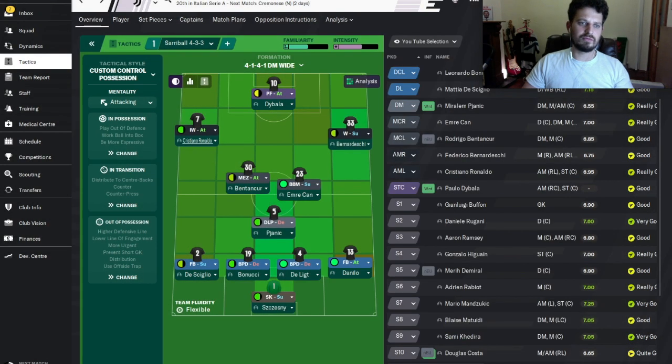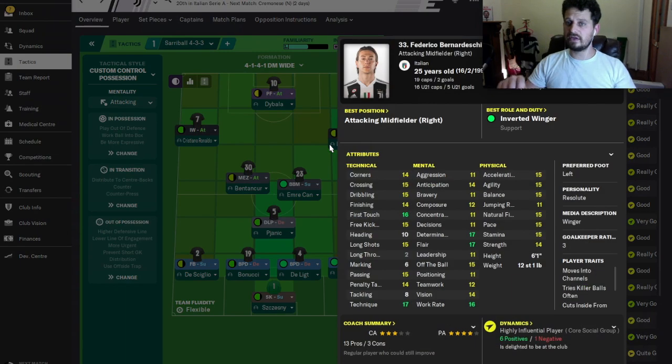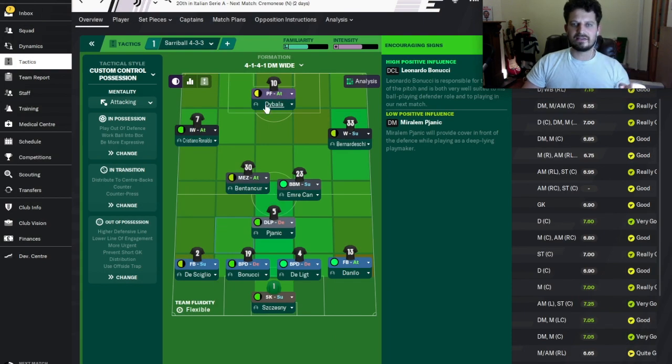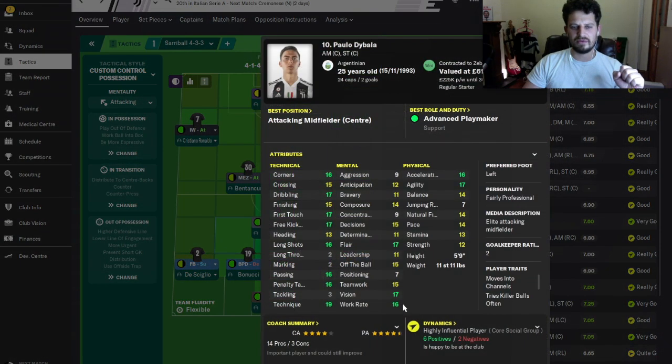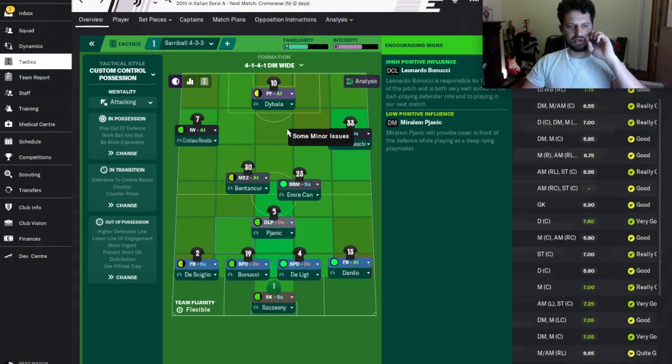Ronaldo then as an inverted winger on the left-hand side — that's interesting. Obviously when he was at Chelsea, Sarri would play Hazard in this role. Ronaldo, obviously one of the best players in the world, is effectively either-footed. Bernardeschi then is a winger on the right-hand side, which I like — it gives balance. You've got a winger, an inverted winger, someone cutting inside, someone staying wide, and your Mezzala as the half-winger in the middle. I like this tactic, I like the balance of it. Dybala as the pressing forward — very good work rate and very good stats to play as a striker.